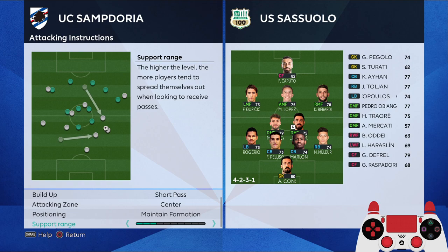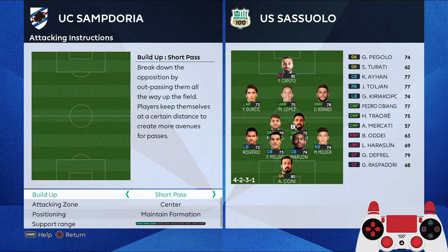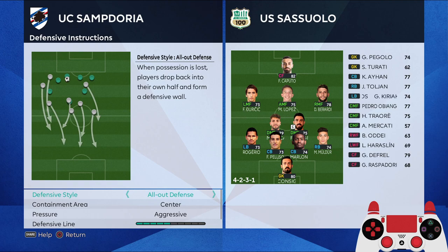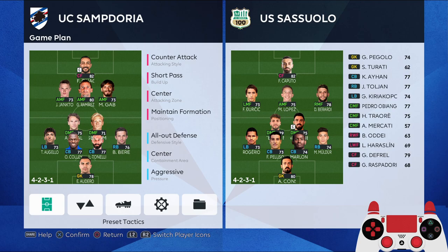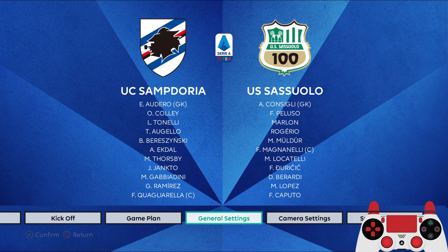The instructions are similar: counter attack, shot, pass center, maintain formation, support range very close — but you can also use middle if you find it a bit hard to pass the ball around. Defensive instructions are also the same as the previous one: all are defense, anti-aggressive, defensive line in the middle, compactness very high, very compact. Advanced instruction is defensive for both fullbacks. And that's it — let's get into the game, superstar, 10 minutes, against Sassuolo.